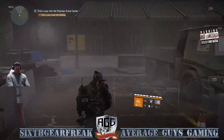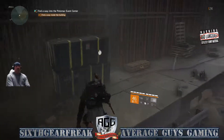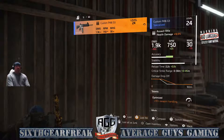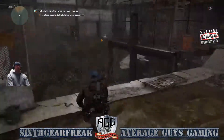Right here to the left — look at that, a weapons case! After this weapons case there's going to be nothing else in this area. You're just going to go ahead and follow the diamond and get yourself into the event center.